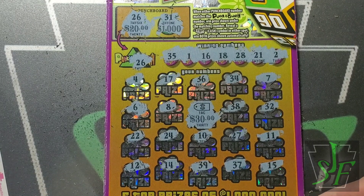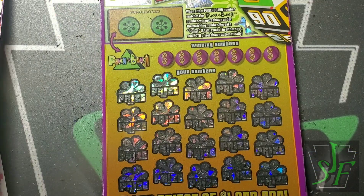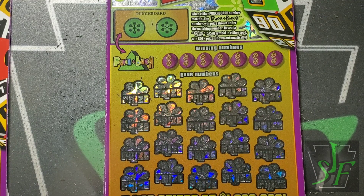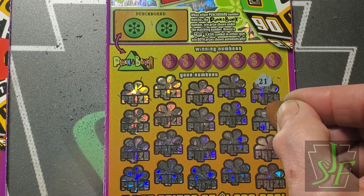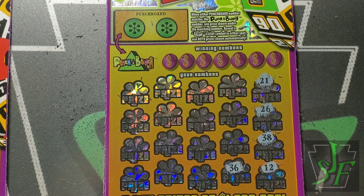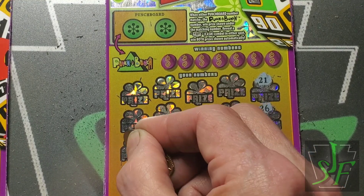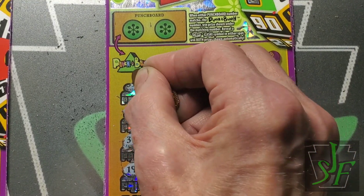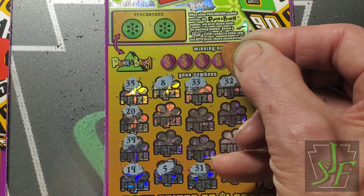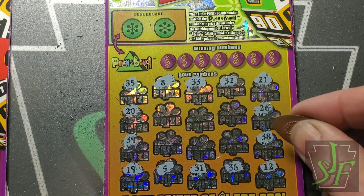It's a $200 session and right now it looks like we're at $110 back, so if we can find that big $100 winner we'll hit the profit zone — I would like that. Let's go around and see if we can find a symbol, even nicer to find the win-all or the ten-times symbol — that would make this my favorite $20 ticket in a long time. I haven't had a ten-times win-all on a $20 ticket in about three years. I used to hit them quite a bit but I don't play as much as I used to.